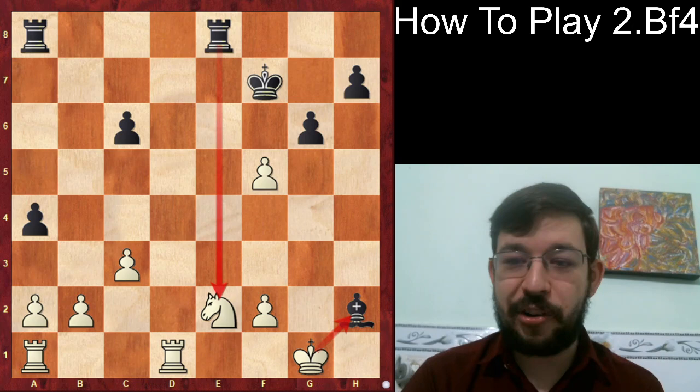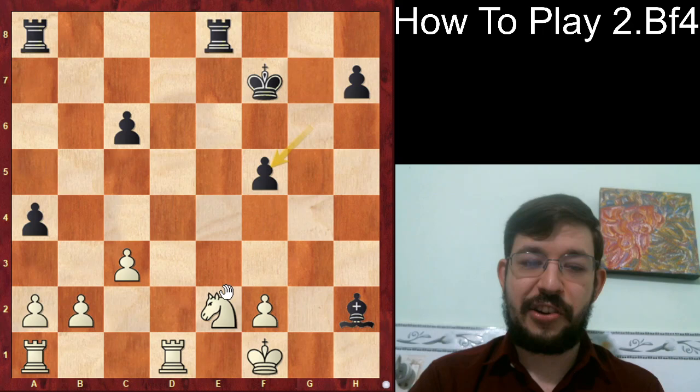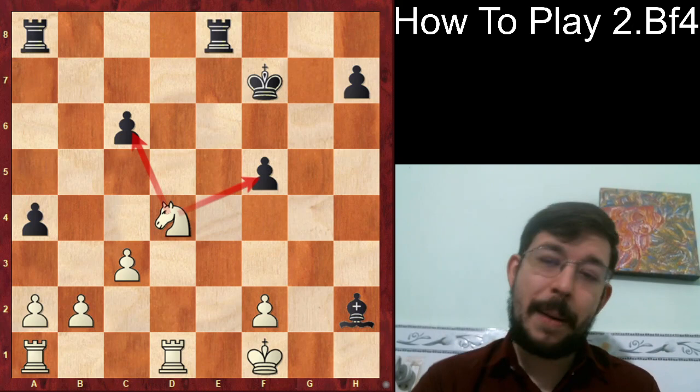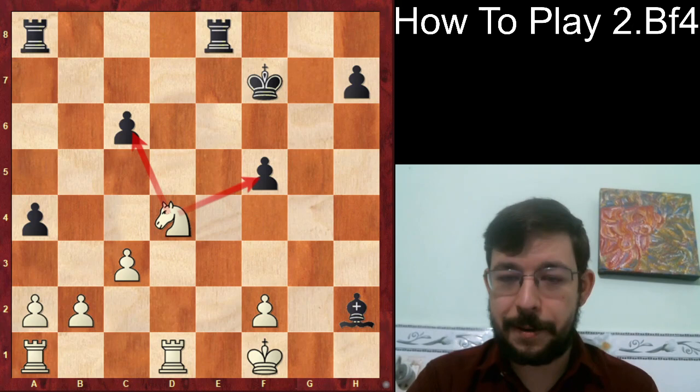Remember, we are not forced to capture — chess is not checkers. With the move King f1, White keeps an advantage: after gxf5 and Knight d4, we fork the two pawns and remain a pawn up when the dust settles. Black still has compensation with active pieces, but White has the pawn and somewhat better winning chances.